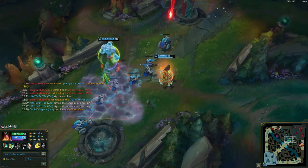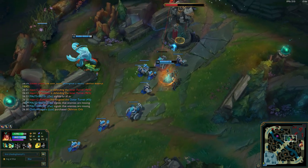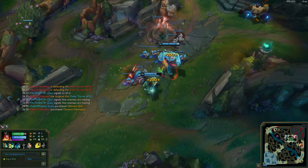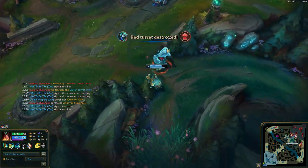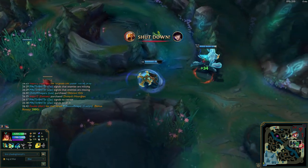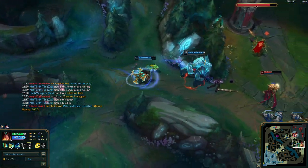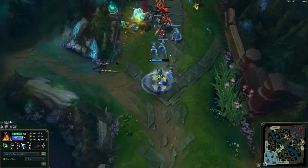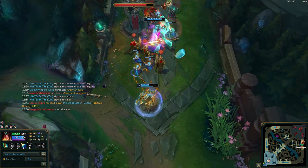Alright, let's summarize. Runes: Precision and Inspiration. You really need Lethal Tempo, Presence of Mind, Magical Footwear, and Biscuit Delivery — but you can have fun with the rest if you want. Items: first Stormraiser, then either Lord Dominic's Regards or Mortal Reminder, and then your mythic, which is usually Kraken Slayer.